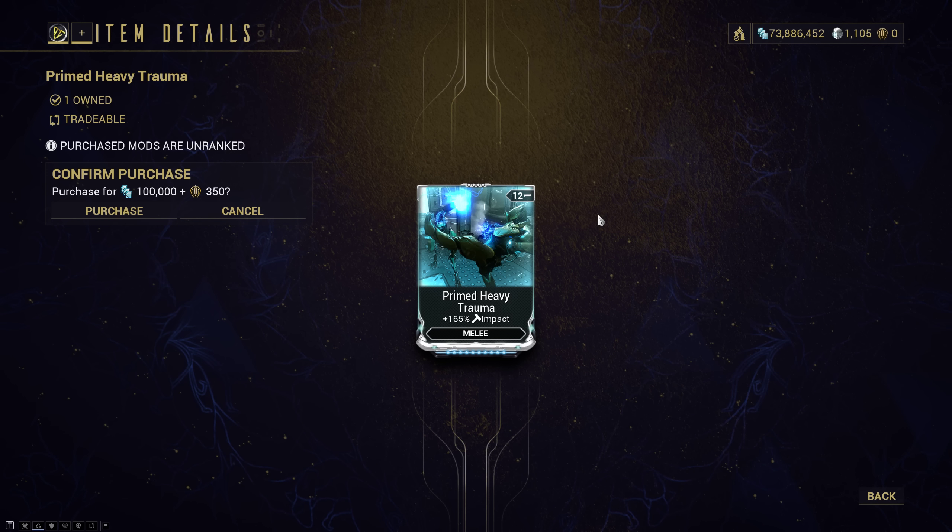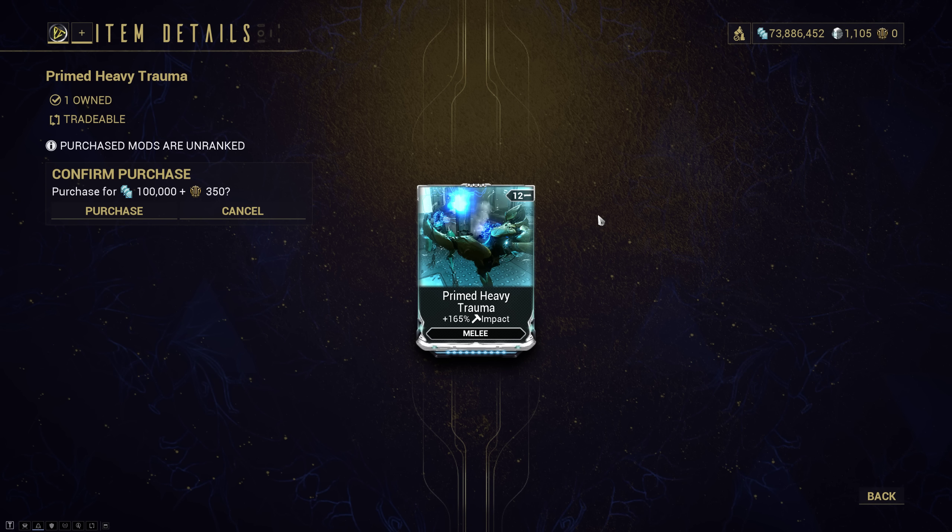We have Primed Heavy Trauma — this is super niche, I wouldn't normally recommend it. If you run it on Baruuk, since only the impact part of Serene Storm is converted into the weakness type element with the Reactive Storm Augment, this would convert all of the impacts to it as well if you run Primed Heavy Trauma. But you can just build Viral, and it already gives you forced proc Viral since you have well over 100% status chance and main weight Viral. So it's really not needed.